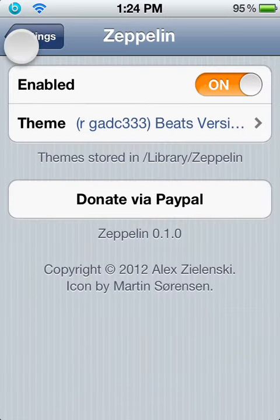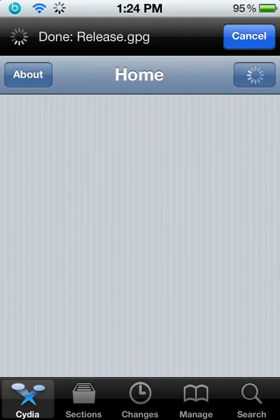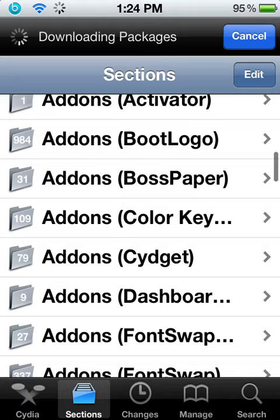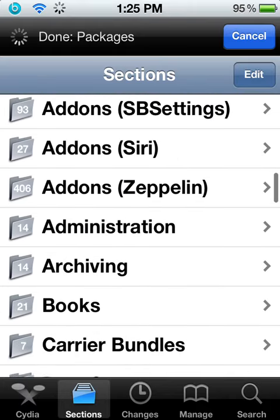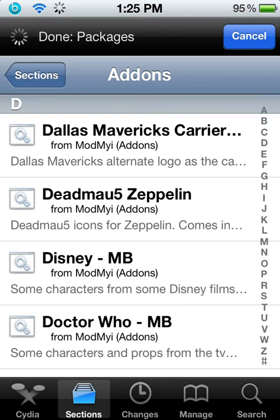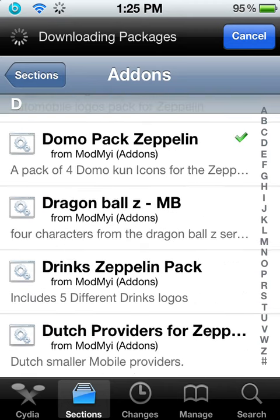Okay, so go to Zidia. And then go on Sections. And then keep scrolling down until you find Add-on Zidia. Here it is. And then the first one will be D — look on D and then scroll down and find Dumo Pack Zipplin.